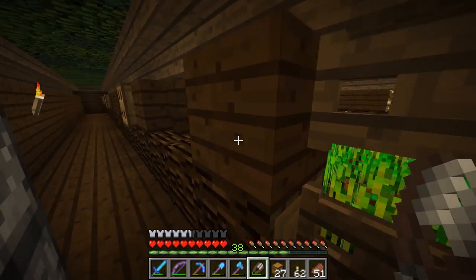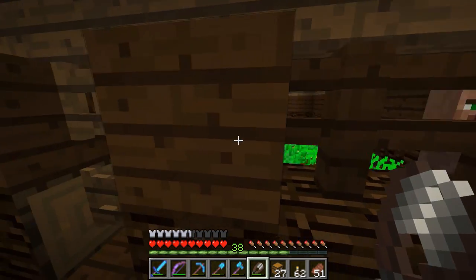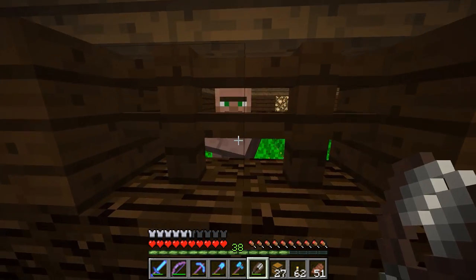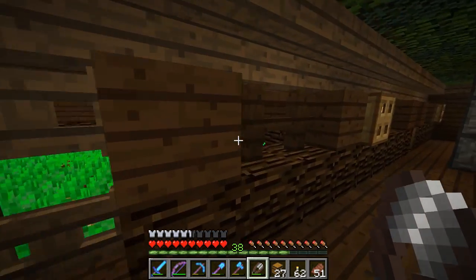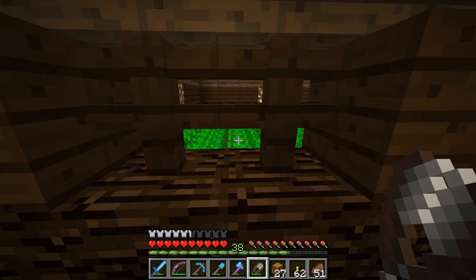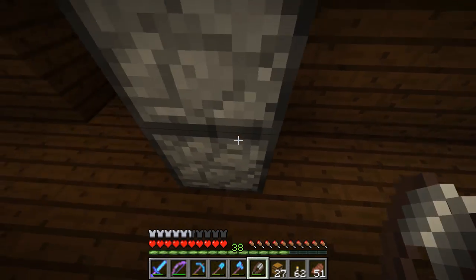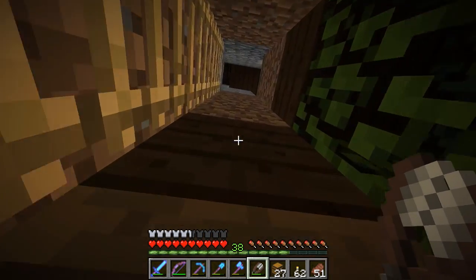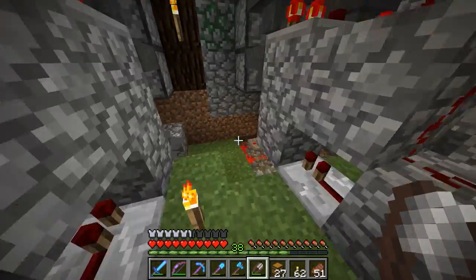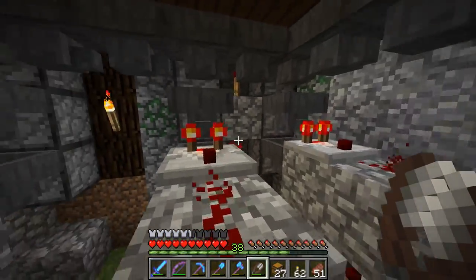It seems to be running pretty smoothly. He's got some villager farmers down here that plant and harvest the crops, and there is a minecart that runs underneath. The villagers' inventories are full so they can only pick up a few crops — most drop to the ground, the minecart picks them up, comes over and unloads, gets picked up into the dropper elevator, and gets sorted. It works really nice. I've never actually seen a villager automatic farm like this in depth — it's a neat concept.